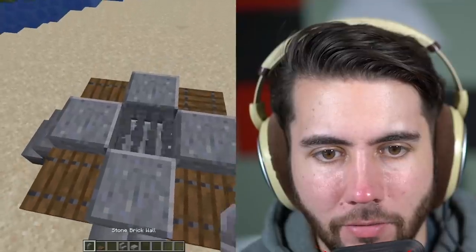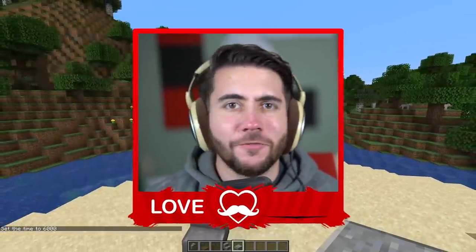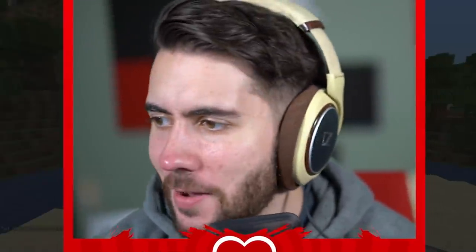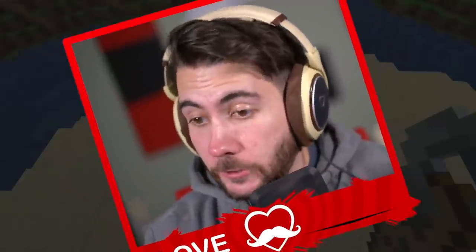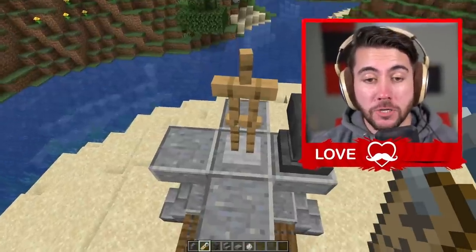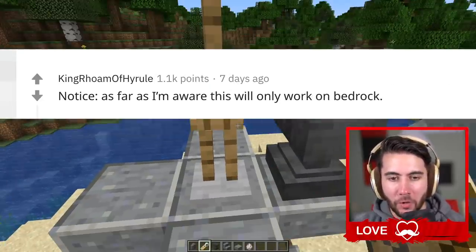You don't even know what hits you — break this real quick and then pop that down. Good start. Just building the best fountain ever over here, not making mistakes. You can't make armor stands upside down on Java. Why didn't I read the top comment which said it only works on bedrock?